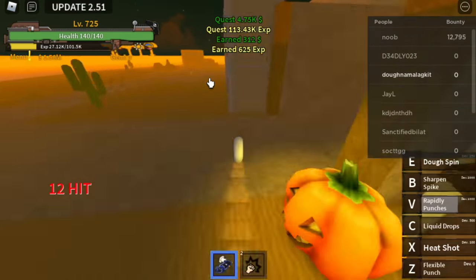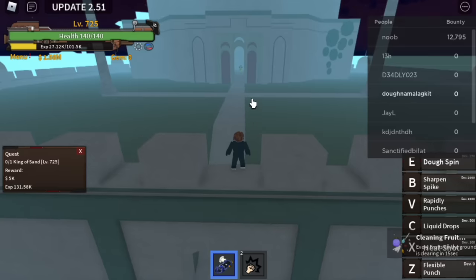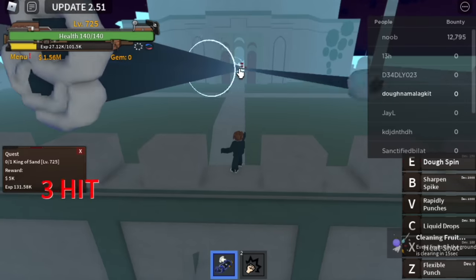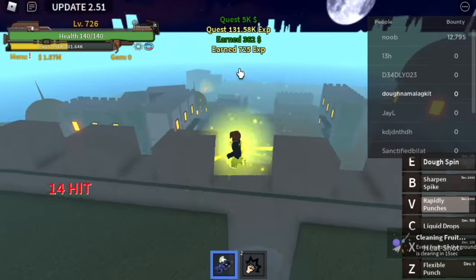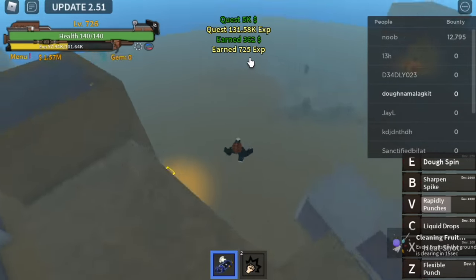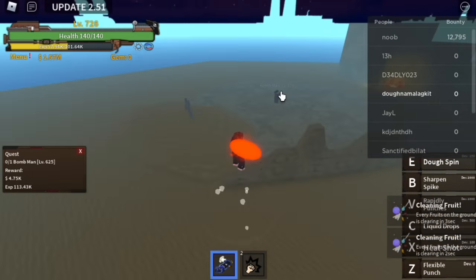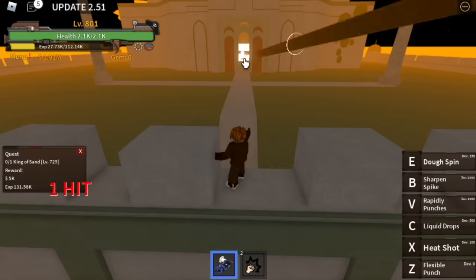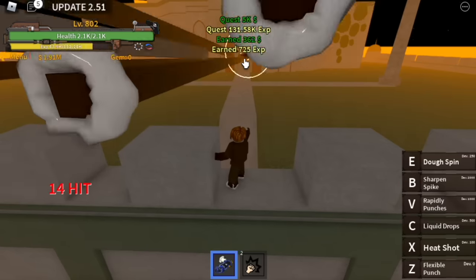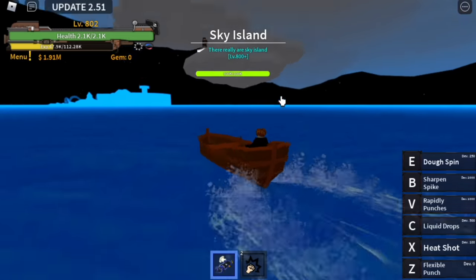When we reach level 725, we can start defeating the King of Sand. Just use your V skill — that's enough. To make things faster, defeat the King of Sand, then go to the Bomb Man, defeat him fast, and then go back to the King of Sand. The goal here is to reach level 800, but you can stay longer if you want — it really depends on you.